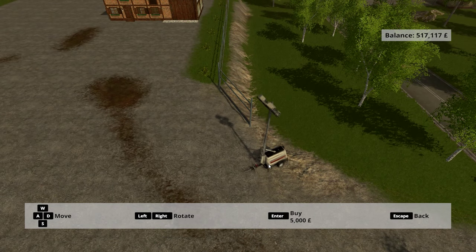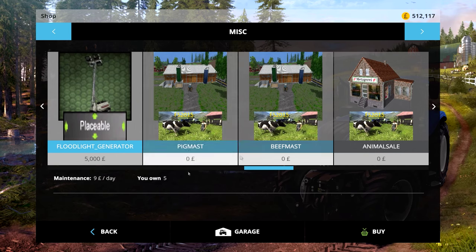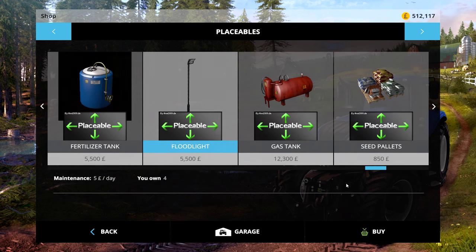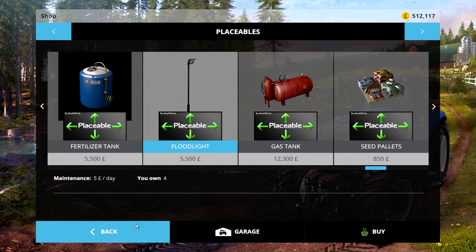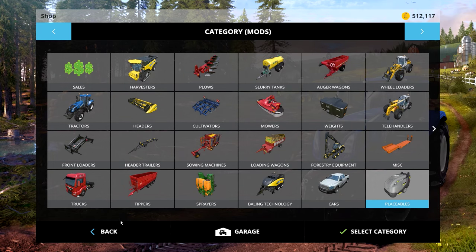Once you purchase it, there you go. Now I'll show you where the other one is. You'll find that one in the Placeables section. This one is slightly more expensive - it's £5,500 to purchase, but it's cheaper on maintenance per day at only £5 per day rather than £9. I'll put both links in the description for you guys.